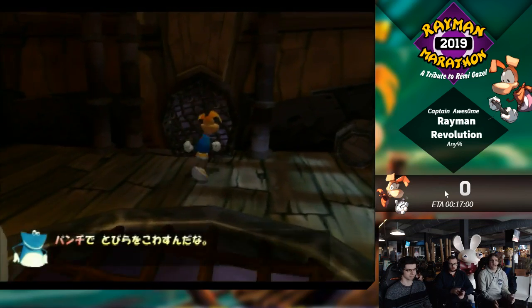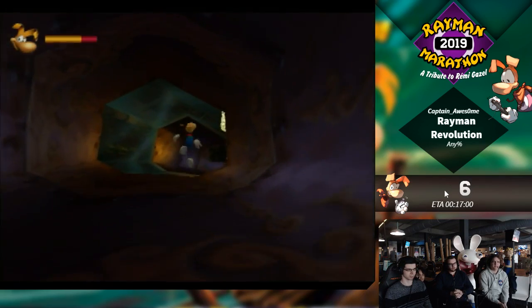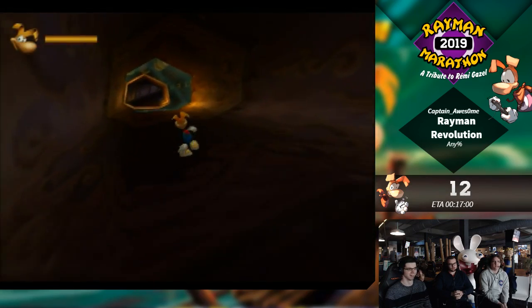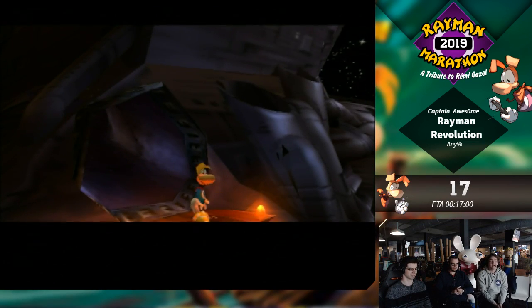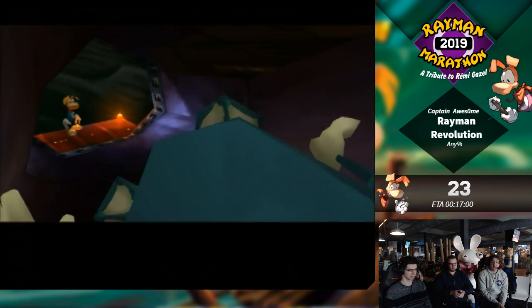3, 2, 1, go! Let's go! Let's see if we can get a good slide going. Jump here so we can go fast. Those walls will kill your speed — don't bump into walls. They'll slow you down and we want to go fast. Walls are your enemy.